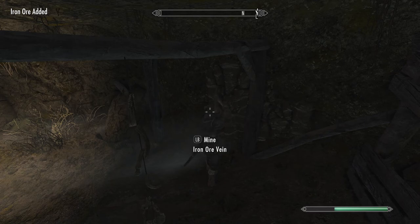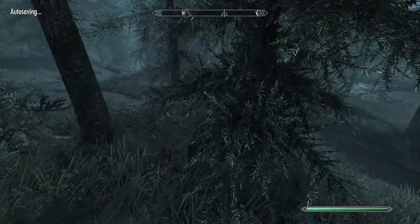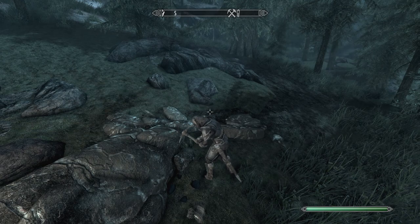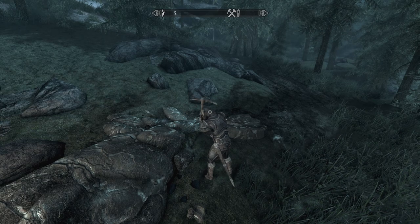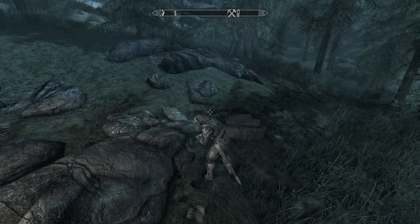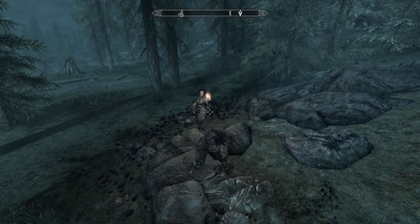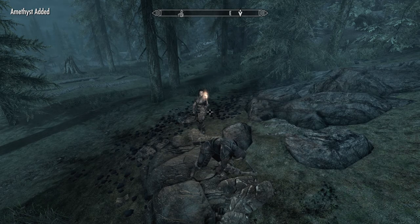I think Skyrim used to have a thing where you could give your follower one arrow and that would be enough — you give them a daedric arrow and they'd have infinite. I think they patched that either with the Special Edition or with whatever mods I have installed. What is that one mod called that overall makes the game — I think it's very important for everyone to have. It doesn't change anything gameplay-wise; it just makes quests less glitchy and gives you a smaller chance of crashing. I think it's called the Unofficial Patch.